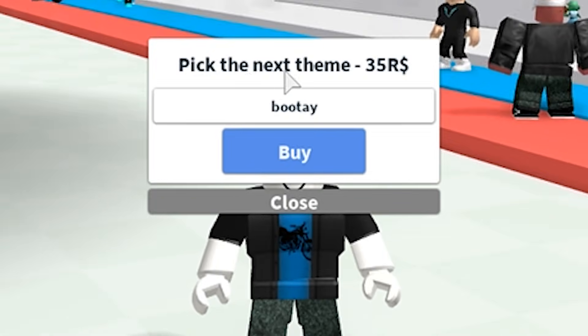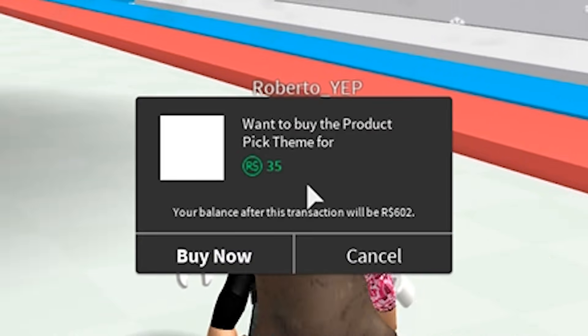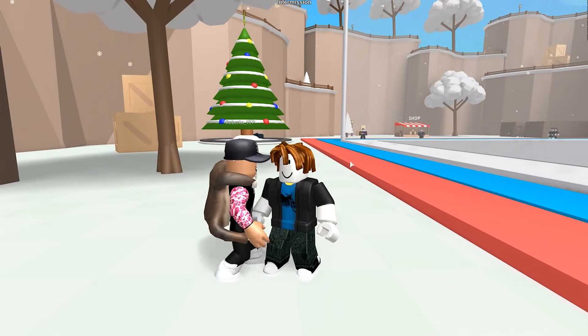Alright, so I can pick the next theme if I pay 35 Robux. So I'm gonna put booty. Let's buy it, baby. Alright, I paid 35 Robux.